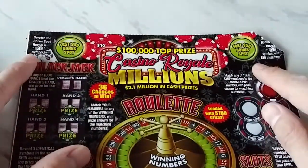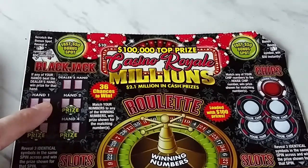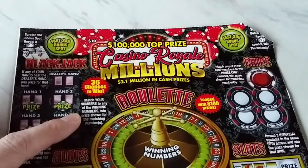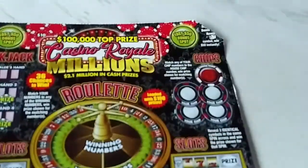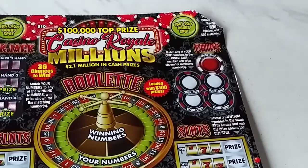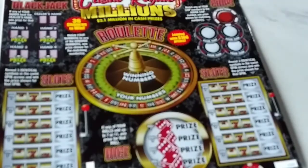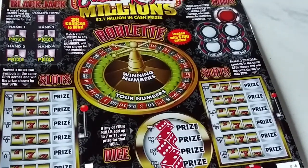Finding a stack of cash for the Fast 50 — we're going to start there. Get the dealer's hand here. If any of your hands beat the dealer's hand, you win. Match numbers to any of your winning numbers in here. You play the roulette, and here are the winning numbers in a circle. Then you've got the winning chip. Match any of your chip numbers to the house chip number, win the prize shown. There's your slots — two sides of them. Then we've got the dice game — Craps! 7 or 11, that's what we're looking for.